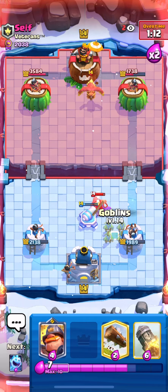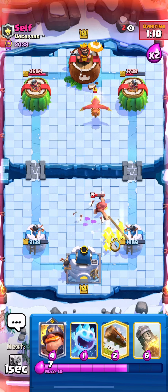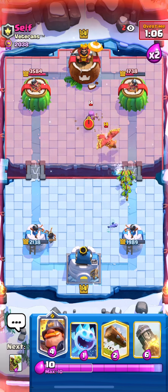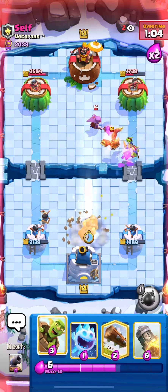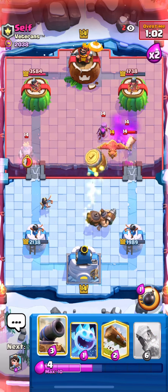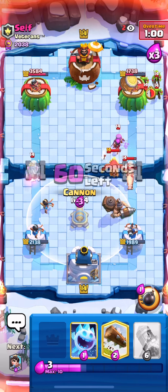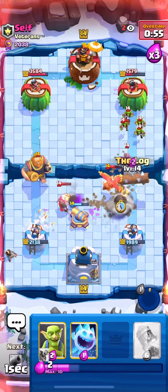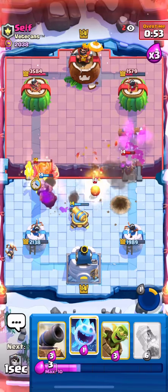Princess in the back to help on defense. I went for Goblins last second because I thought that Fisherman was going to connect, but it didn't. I was starting to go for RG and kind of went for Mighty Miner thinking he was going to RG, but he goes Goblin Barrel, so I popped the ability to defend and Logged the Goblins away.